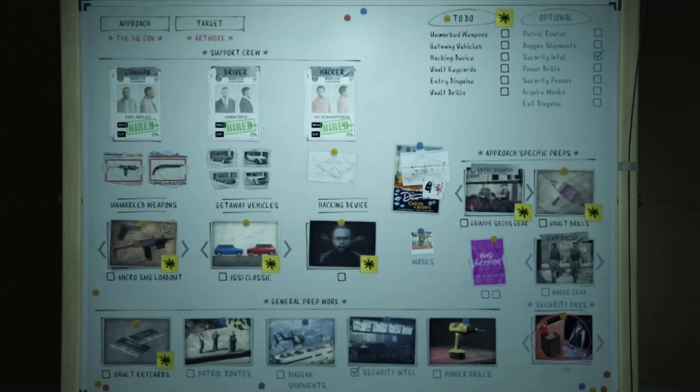Moving on to the Big Con — probably the most popular and definitely the easiest approach. You have mandatory preps you must complete, and then optional preps. The Big Con can be done with almost the minimum amount of prep work. Do all the mandatory ones, since you can't move on without them.